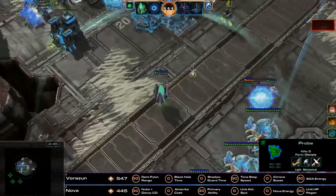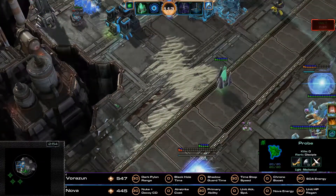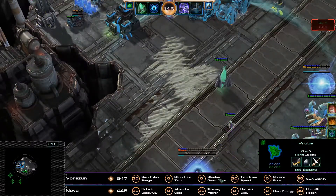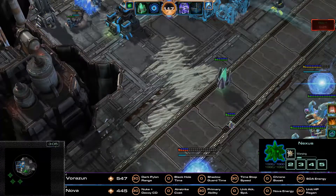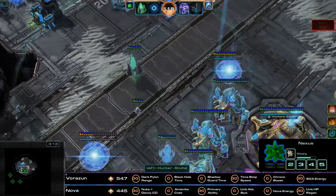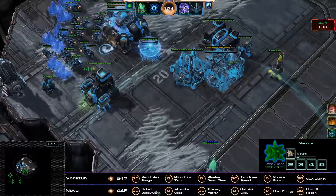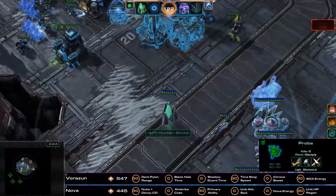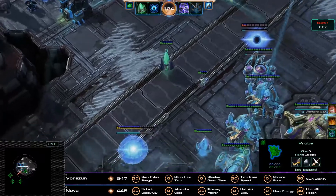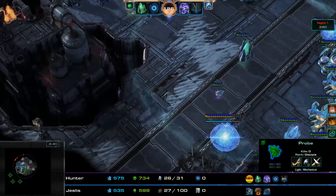Let's have a look at the mastery points. We have Dark Pylon range and a Time Stop increase in the Spear of Adun energy. I'm not really a fan of the Spear of Adun energy usage — I think the promo boost is a little bit better. Dark Pylon range is a good choice, and I think they're playing to cheese, which is why they have it. For Nova, we have the nuke and Holo Decoy cooldown — I think the airstrike cost is a little bit better. Primary ability improvement is really good, and unit HP regen — I tend to put 20/10 here for a little bit more regeneration and energy on your units.